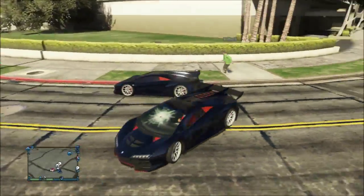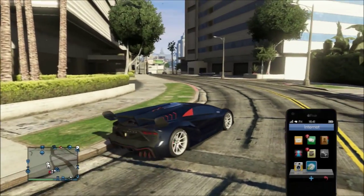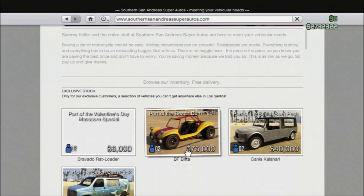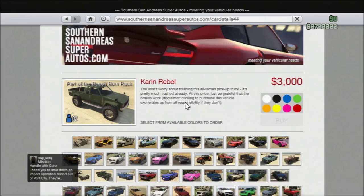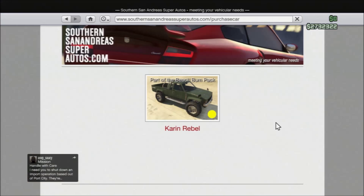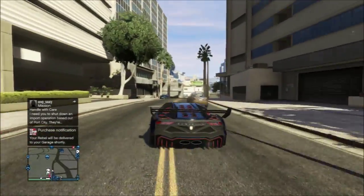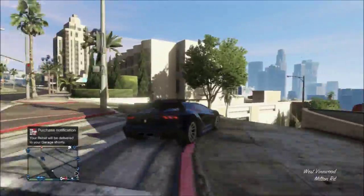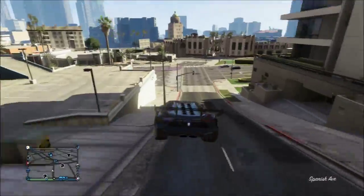Once you've done that, you want to order your Rebel. Once your Rebel is ordered, you want to proceed to Los Santos Customs. The Rebel does not have to be delivered to your garage — you can go while it's still pending.